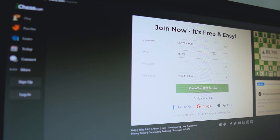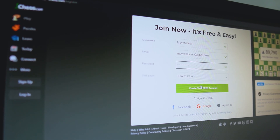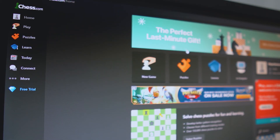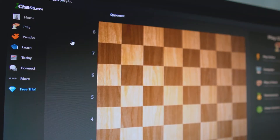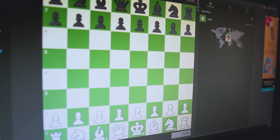Now that we know the basics of chess, it's time to start playing. I created an account on chess.com so that I could face multiple different opponents. I'm going to leave a link in the description so you guys can make an account as well. I decided to play games of 10 minutes so that I could give myself more time to think about the moves I was going to make.